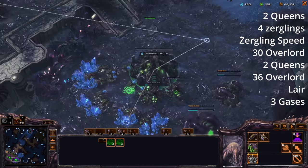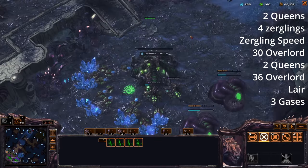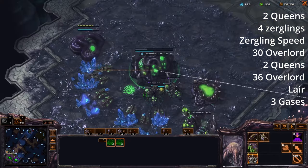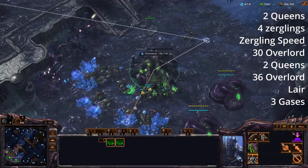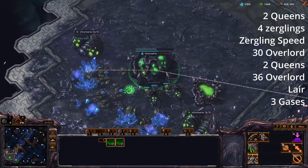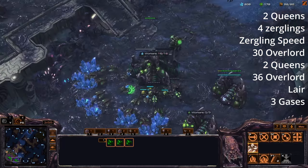You can chase away scouts with some zerglings, but just keep stacking injects. If you didn't know, injects can be queued in StarCraft 2 — it's been this way for a long time. The reason we're doing this is so that later when we're pushing in and trying to micro, you don't have to go home and inject. I'm trying to keep this as simple as possible.